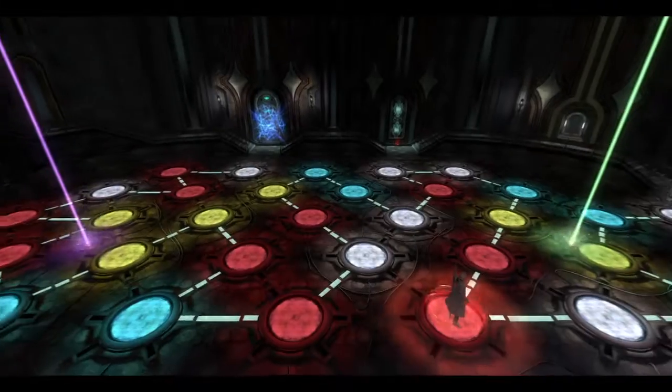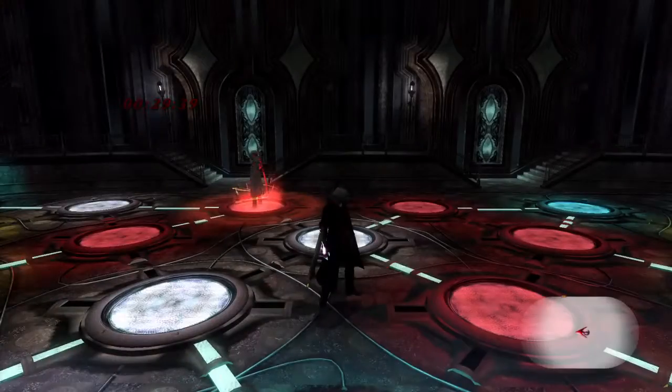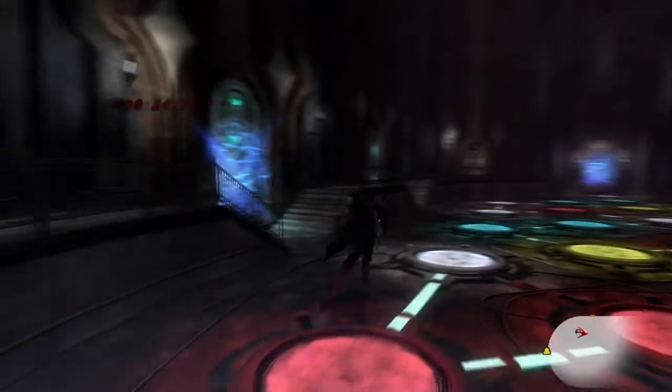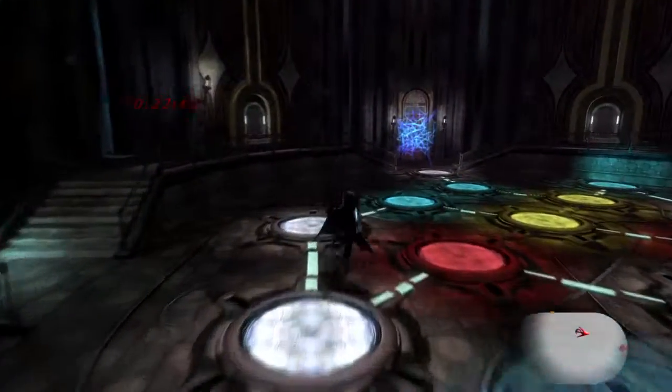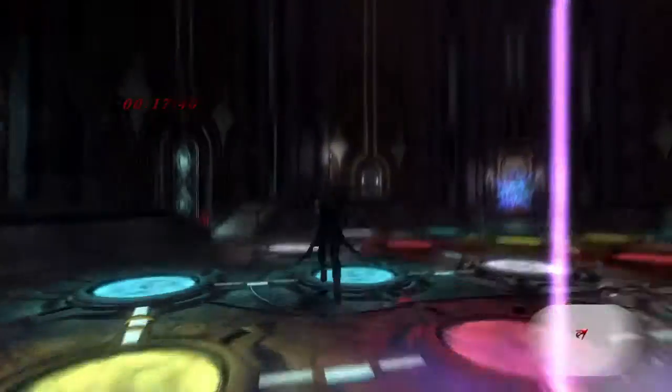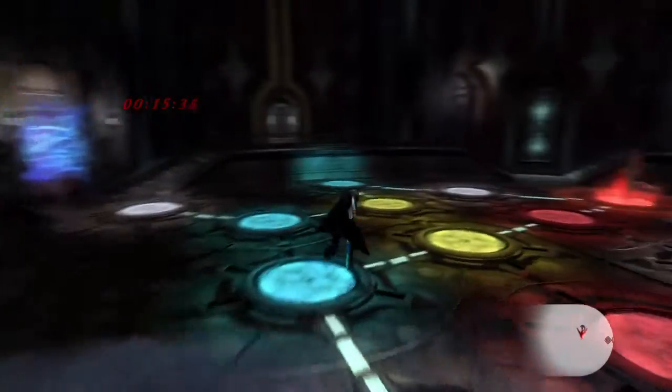Red spaces are a challenge or an enemy encounter, and this one — just run, that's all you have to do. This is literally all you have to do — just do this until the time runs down.